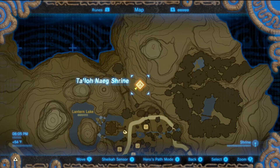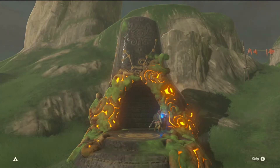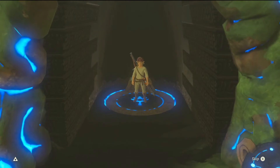Hello everyone, welcome back to NeoKills Gaming. In today's video we got another shrine here with Zelda Breath of the Wild, and we are going to be doing the Ta'lo Nag shrine. This is right outside the Kiriko village. This is a pretty straightforward shrine — not too difficult. It basically tells you how to get through it. This will be shrine number eight for us.